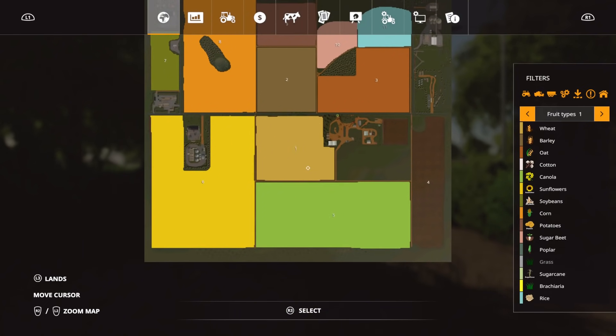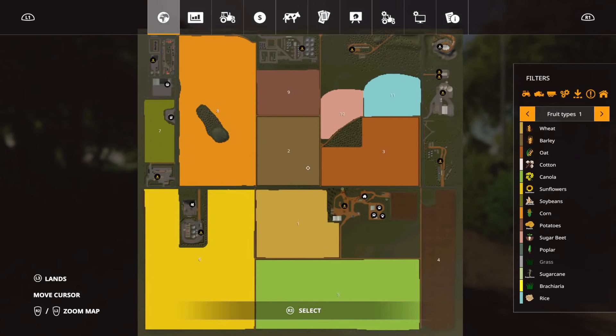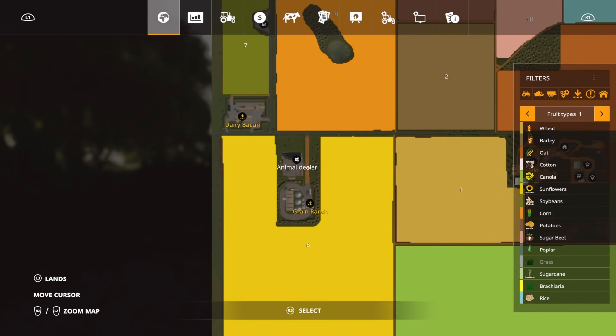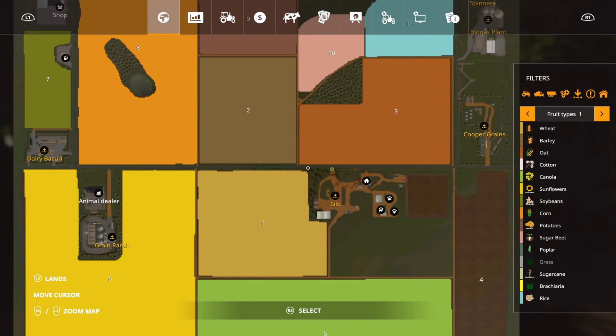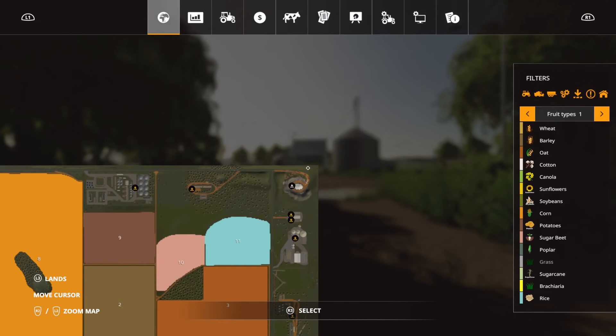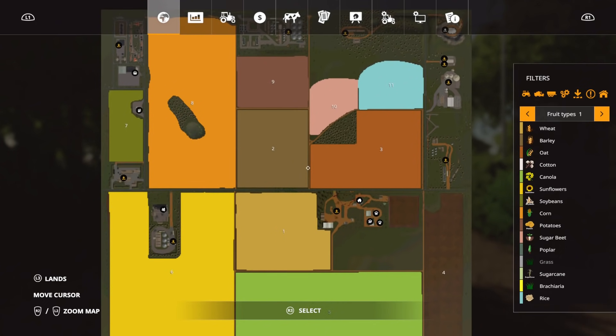Interestingly, the map itself is almost identical - the layout is pretty much the same with regard to fields, the placement of certain sale points is almost the same with a few tweaks. The layout of the main yard is completely different, the names of the places and buildings are completely different, the foliage is different. The limestone quarry is in the same place but looks completely different. We've got two maps almost identical from two different map makers - I don't recall that happening before, other than Swiss Future Farm which was for a competition.